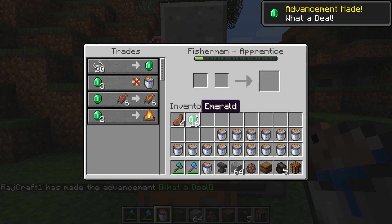The soul campfire in the Java edition will drop soul soil, even if crafted with soul sand.